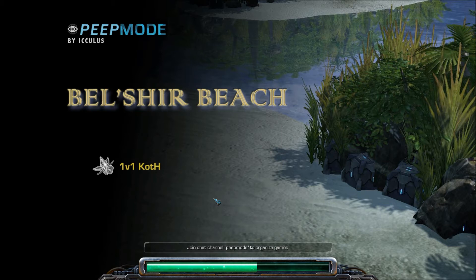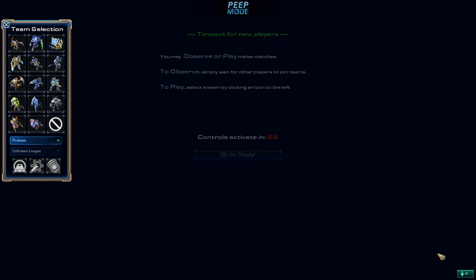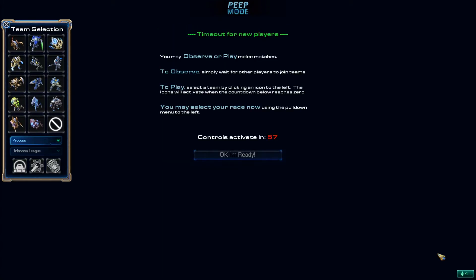I'm just going to be focusing on the basics of team selection in this video. If there are any new players in the group, a timeout for new players occurs at the very beginning of the game. It says you may observe or play melee matches. To observe, simply wait for other players to join teams. To play, select a team by clicking an icon to the left. The icons will activate when the countdown below reaches 0. You may select your race now using the pull-down menu to the left. The pull-down menu defaults to our lobby race selection, and the UI matches our race selection in the lobby as well.